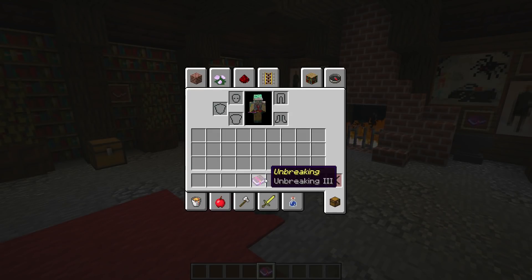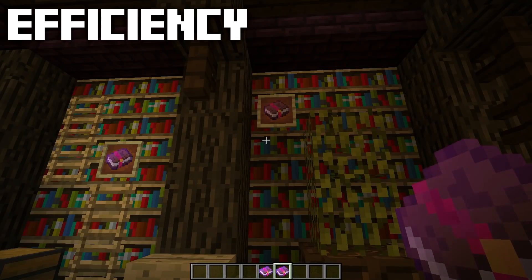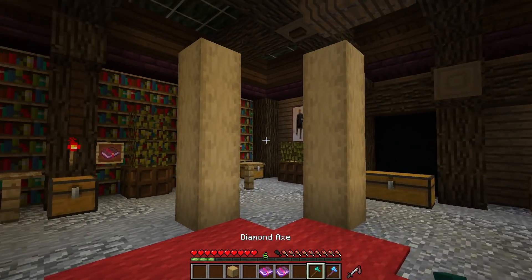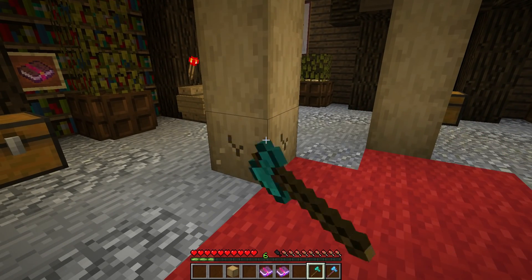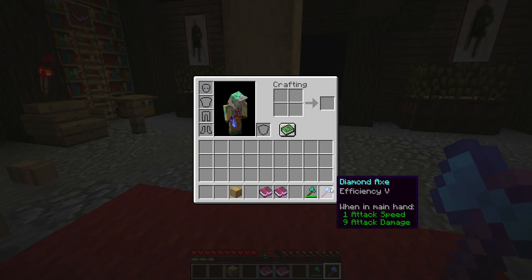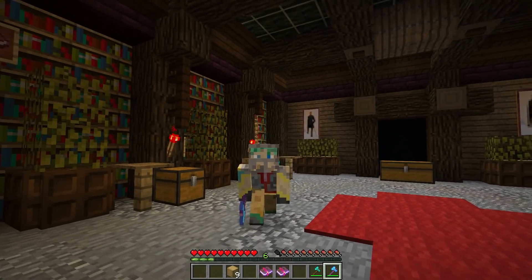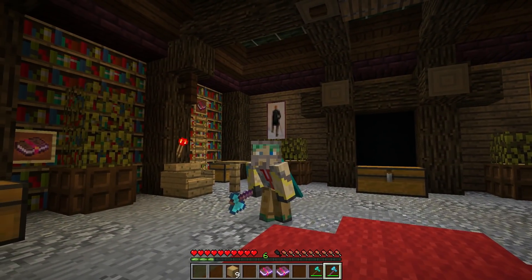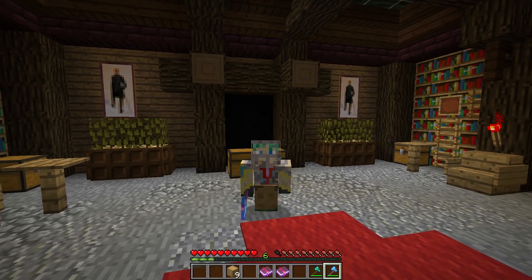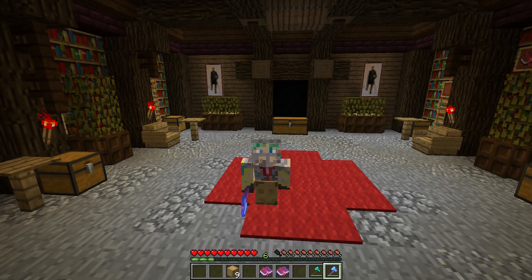According to the Minecraft wiki, with Unbreaking III your axe is likely to last four times as long as it normally would. Next up we have Efficiency, which increases the speed at which your axe will chop down wood. The difference is very noticeable — here we have some wood with a diamond axe with no enchantments, and then the same stack of wood with an Efficiency V axe, and the stuff breaks almost instantly. With any level of Efficiency on your axe, cutting down a forest or farming up tons of wood is going to be a whole lot faster.